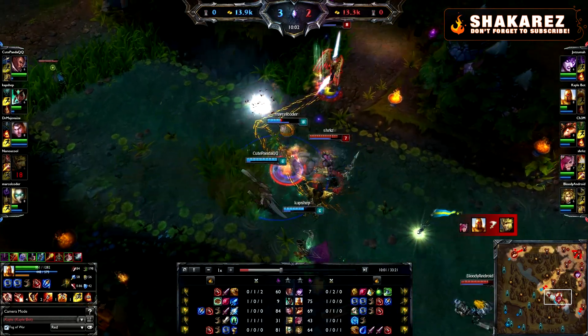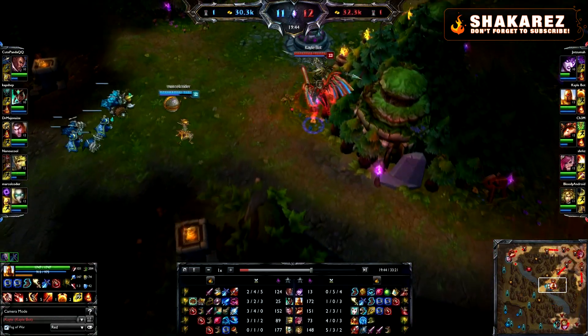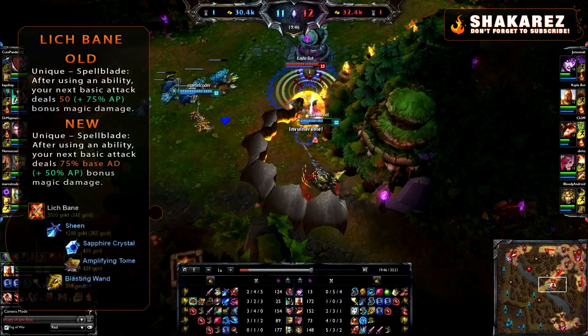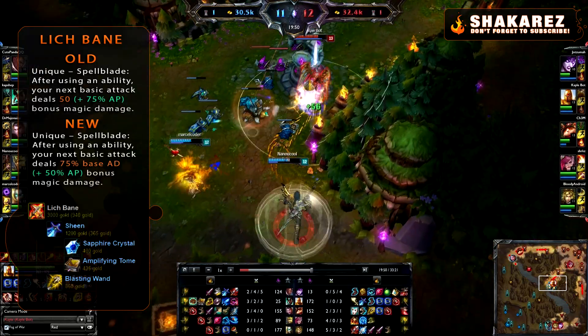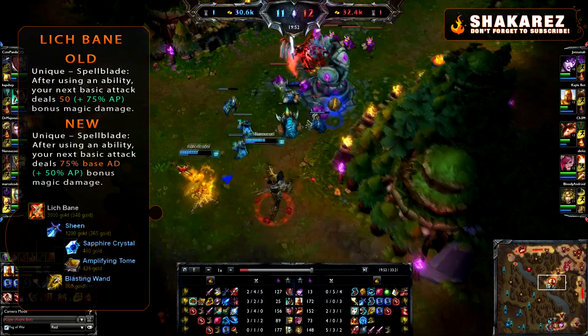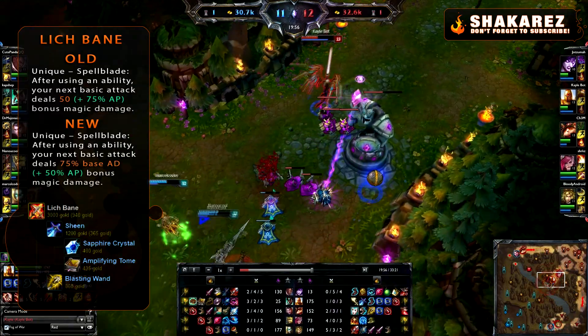Today I wanted to talk about the Lich Bane nerfs and how that affects building Kayle. Lich Bane's proc was changed from 50 flat damage plus 75% of the user's AP, to 75% of the base AD plus 50% of the user's AP.